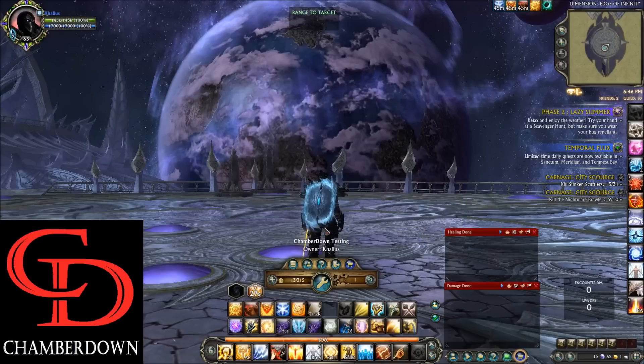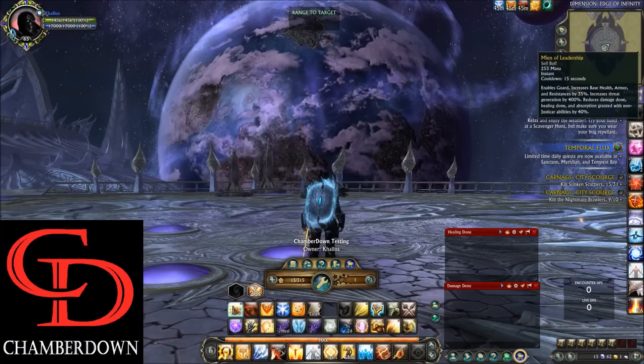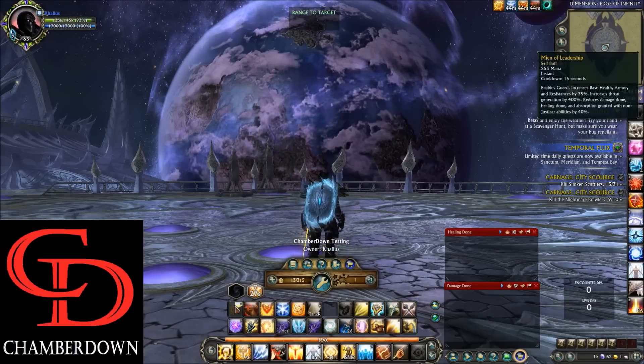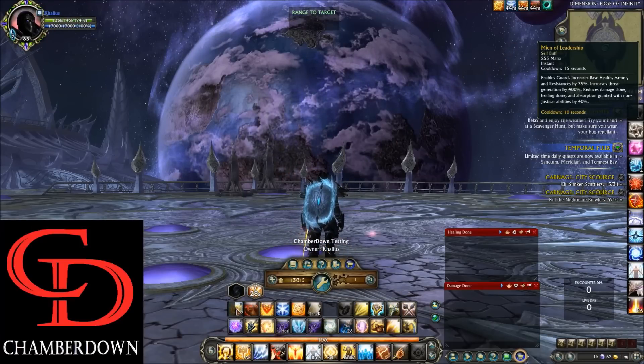Moving to the top left of the action bar, we have Mantle of Leadership — this is your tank buff. It enables guard, increases your base health, armor, and resistances by 35%, and also increases your threat generation by 400%. Make sure you toggle that on, otherwise you could miss out on quite a bit of health and tanky stats. Put this on as soon as you swap to tank.